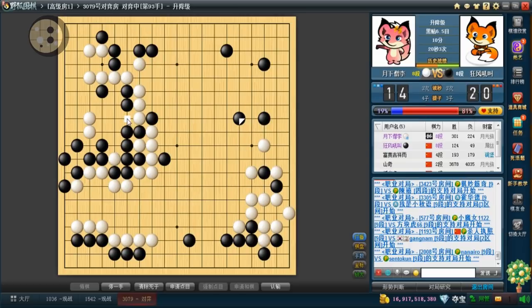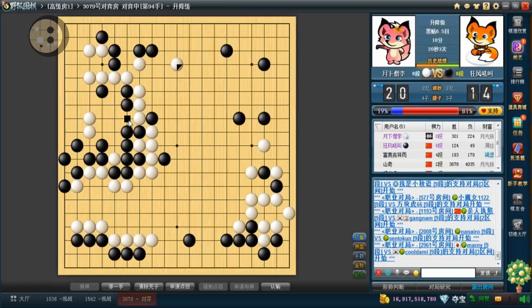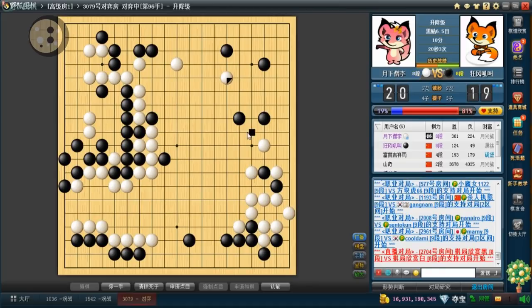This is so big — if he pushes, that captures; if I connect I can capture the two stones on the left. But yeah, this block is definitely too slow. I'm just going to connect this back — this is way too big. It also leaves a weakness here — if he plays the knight's move I can extend into the corner. He might be able to make this group awkward but I can just live, so that's not too bad. Now he's taking advantage of the strength in the center.